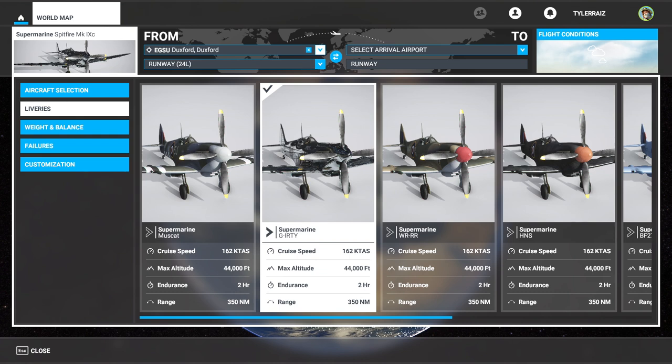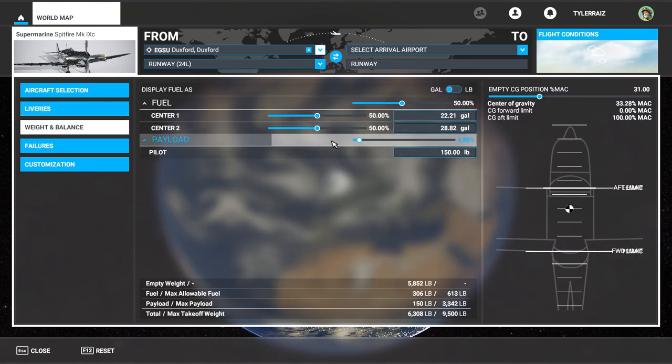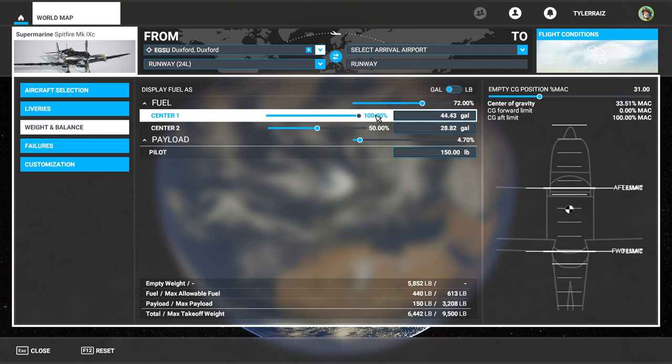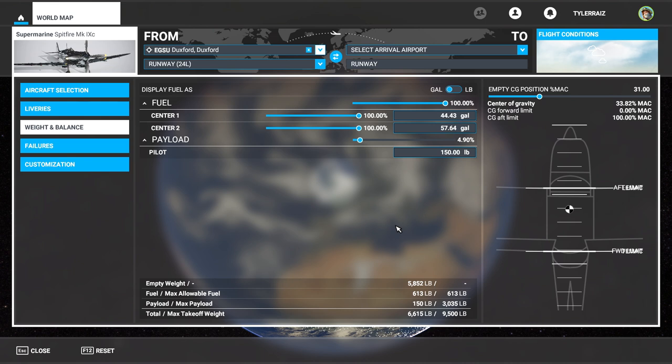Of course there are other nice liveries too, but this one is all shiny. One thing we don't have is a center fuel tank, so I am worried about the range. Can I fly this around the world? It doesn't seem like it because the Spitfire is not a particularly long-range plane.